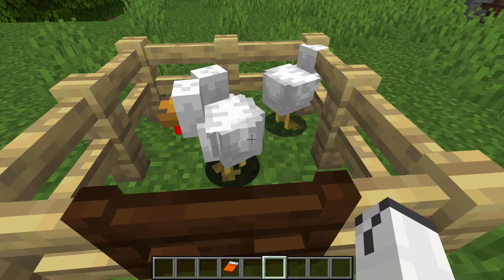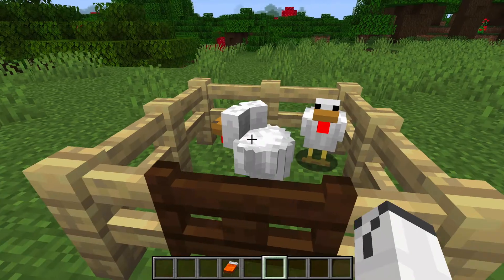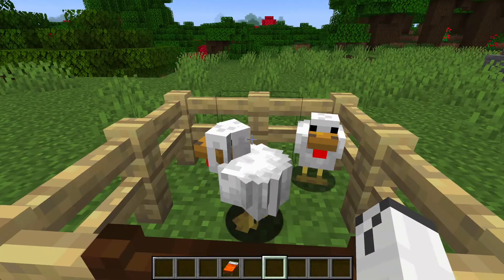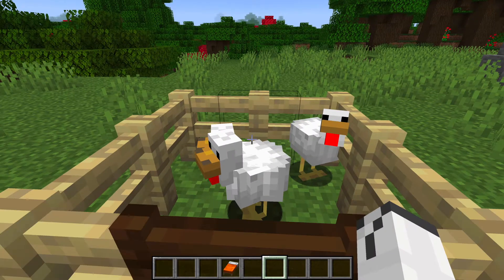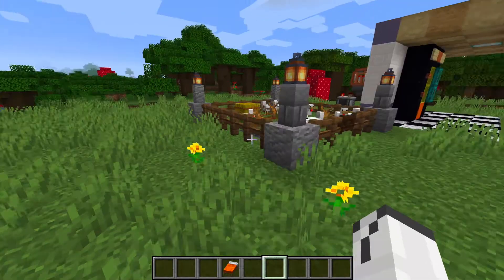Starting here, we have this very simple, pretty chicken farm. Anyone can build it. The chicken uses nine pieces of fence, or eight at all. It's the easiest thing you can possibly make. I really don't see why you would make this though, when you can make something pretty like this one here.